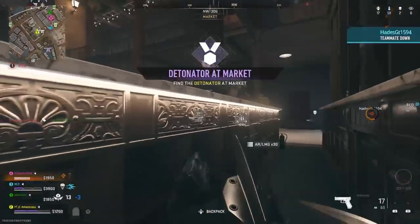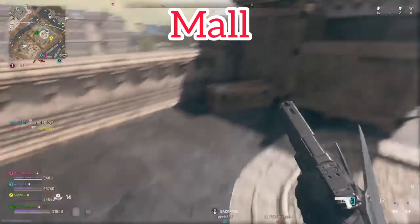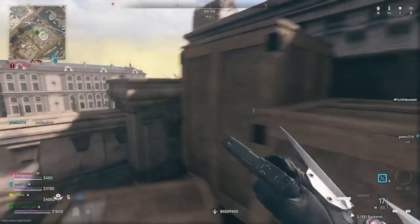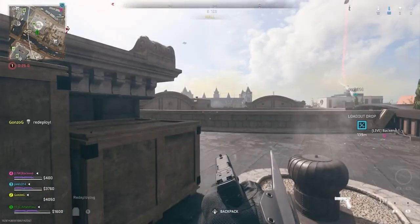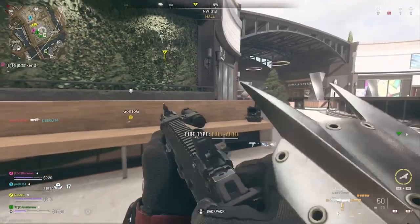At the mall, the first location where the detonator would be is on top of the mall within that corner. The other spots on top would be around the other corners, and on the desk right around here you'll find it. Detonator secure, good work.